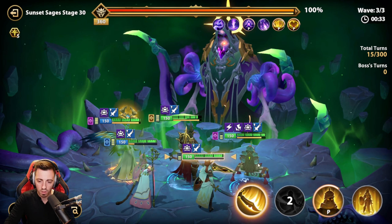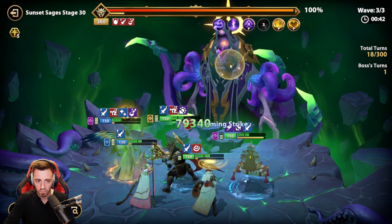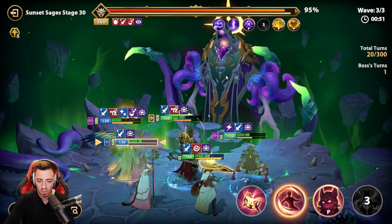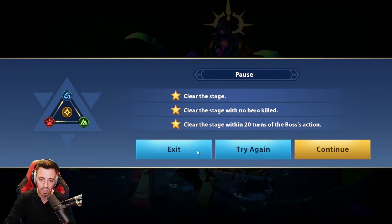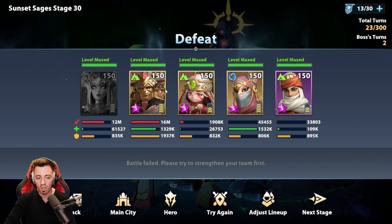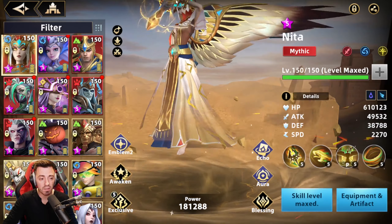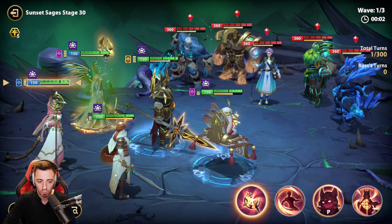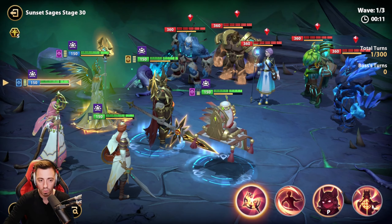Boss wave again — turn meter increase and some heals. Basic attack to lower the attack of the boss. I survived this time. Basic attack, ultimate, speed up — but I'm not gonna be able to tank the second attack, so it's not gonna work. I have to replace Kulthum and use someone else instead. Or I'm gonna have to have even more speed on my Nita so she can play before the boss when I increase my turn meter, and be able to lower the damage of the boss with poisons.